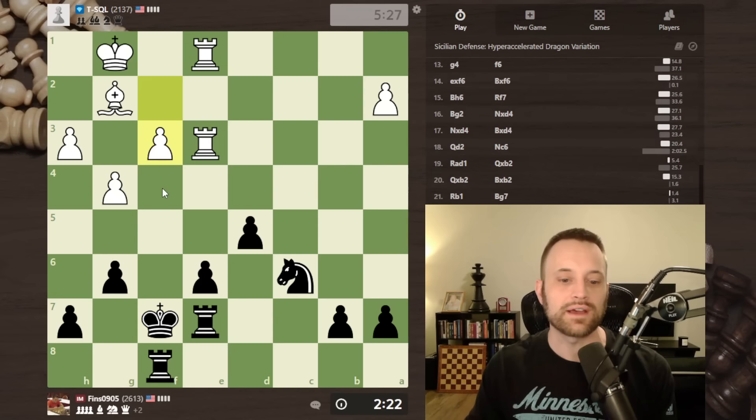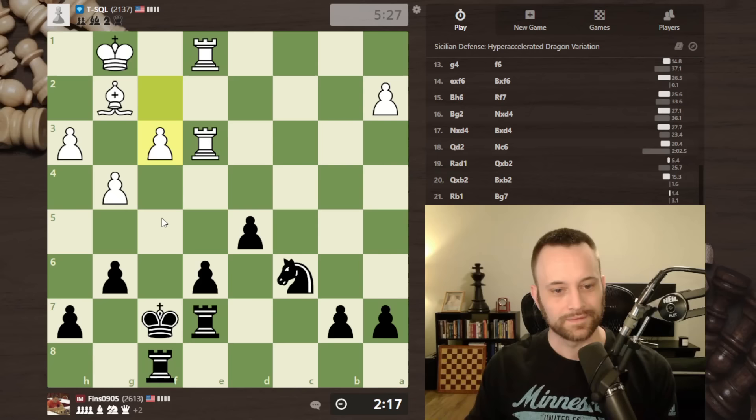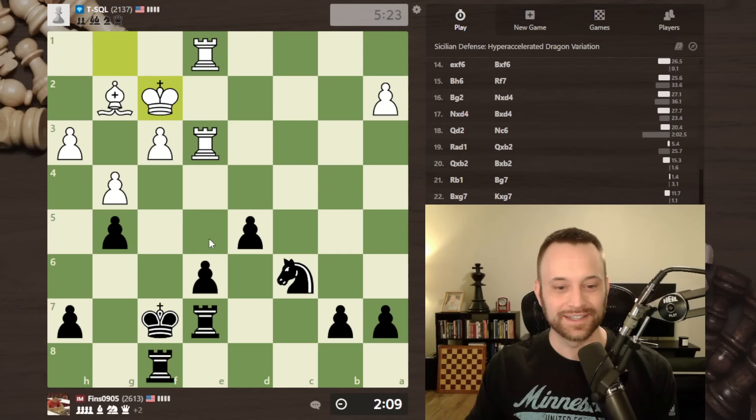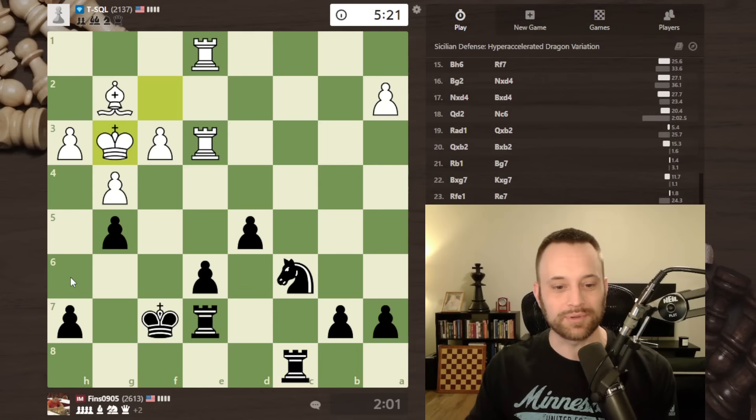It'd be nice to get g5 in to stop the f4 move. F3 — is that a mouse slip? I don't know about that move. Let's play the g5 move now. I don't know why white would play f3 — that looks so very ugly. Let's activate this rook. I'm kind of tempted to play h6 but I think just reinforcing is good too. Now looking at this knight d4 move — it's also knight b4 if I want. I think white is working up to a pawn push.